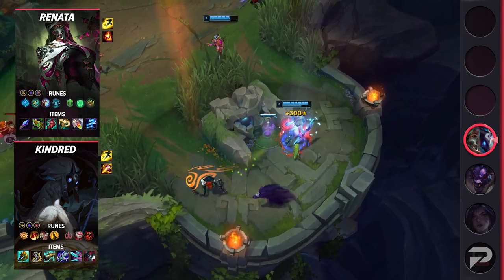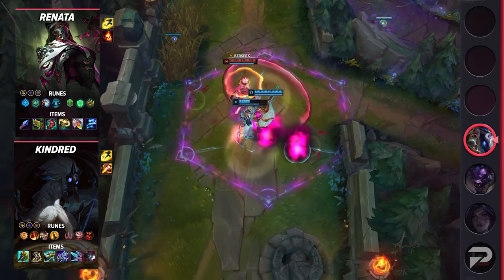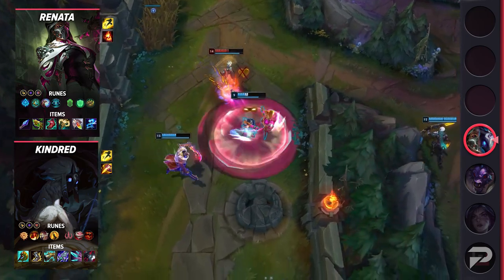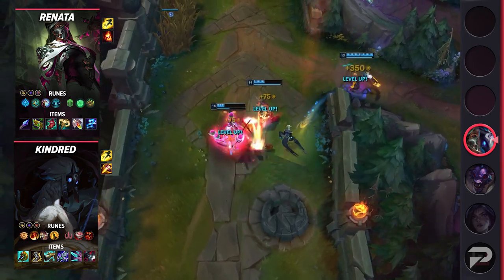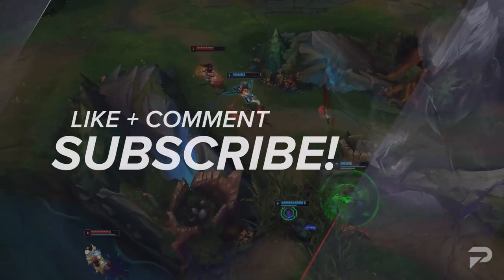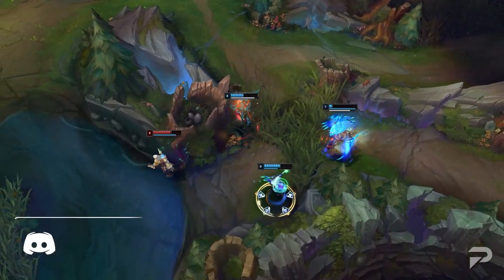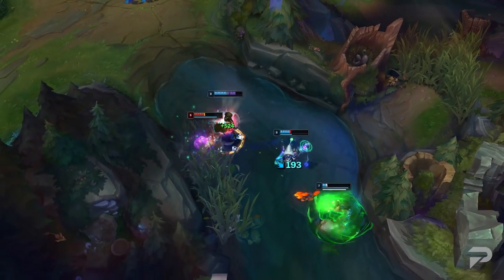Renata Glasc's runes are Glacial Augment, Perfect Timing, Minion Dematerializer, Cosmic Insight, Font of Life, Bone Plating, Attack Speed, Adaptive Force, and a defensive rune of choice. Her items are Shard of True Ice, Chemtech Putrifier, Ionian Boots of Lucidity, Radiant Virtue, Redemption, and Staff of Flowing Water. Renata is also starting to see more use of Radiant Virtue as her ultimate is a big signal for her teammates to go in and start a fight. That concludes our preseason Korean builds — hope you guys enjoyed the video. Feel free to share your thoughts in the comments below and check out the description if you want to join our Discord. Stay safe, stay healthy, and have a wonderful day. Peace.